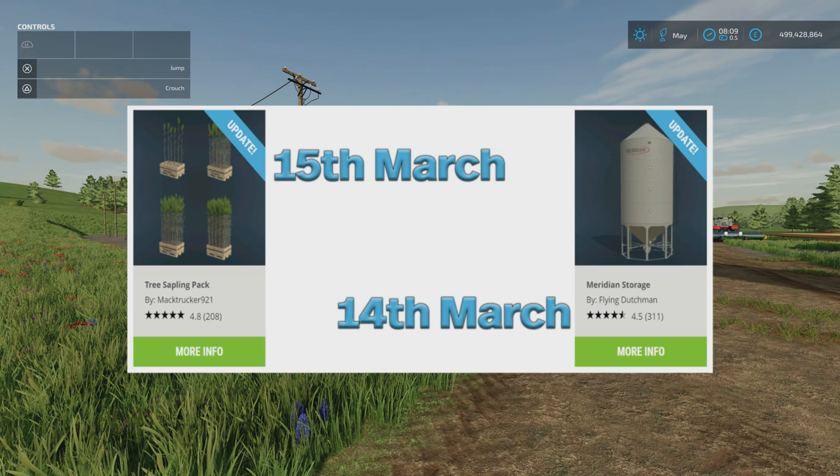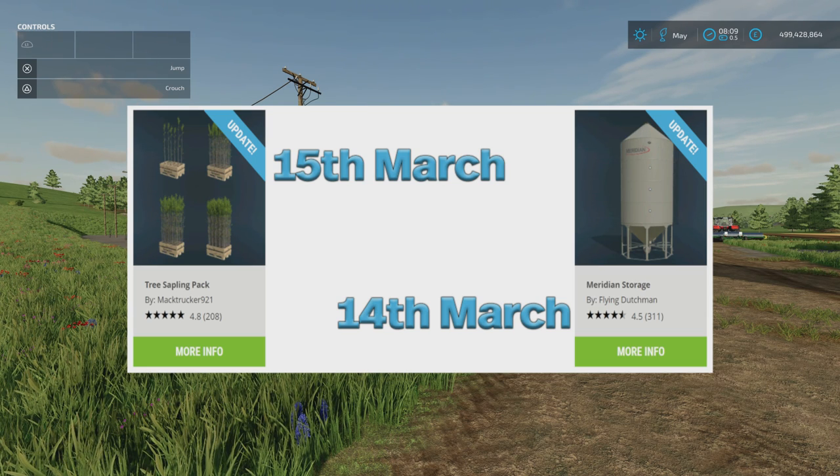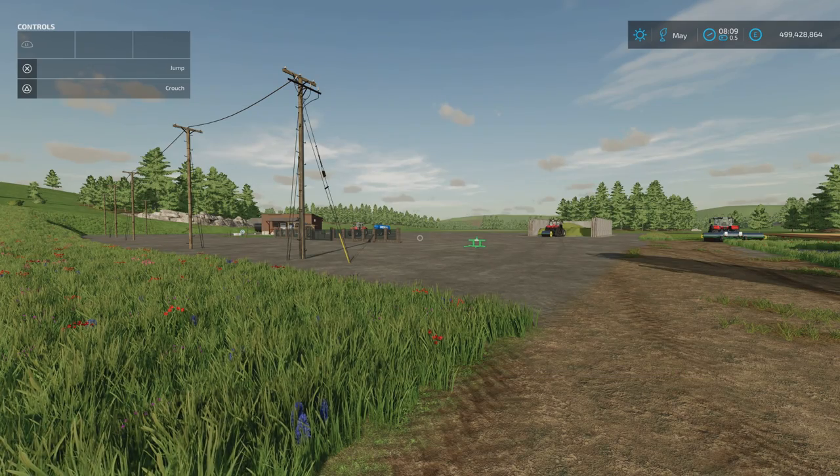You can now pick between 6, 40, 60, or 120 saplings if 120 was too many. And then the other update from yesterday was the Meridian Storage by the Flying Dutchman. Part of the update has been a set of silos added that don't require augers. Plus they've added more crop types: grapes, olives, potatoes, sugar beet, sugar beet cut, sugar cane, manure, wood chips, and silage.